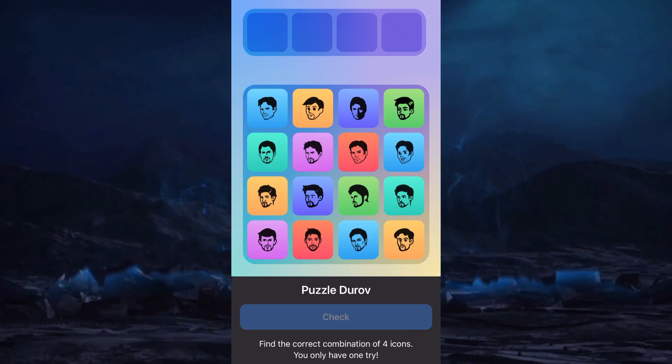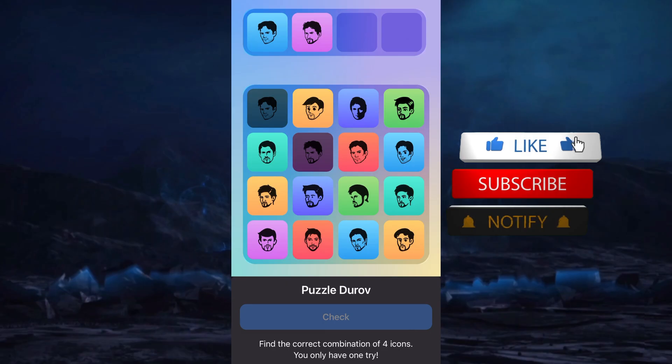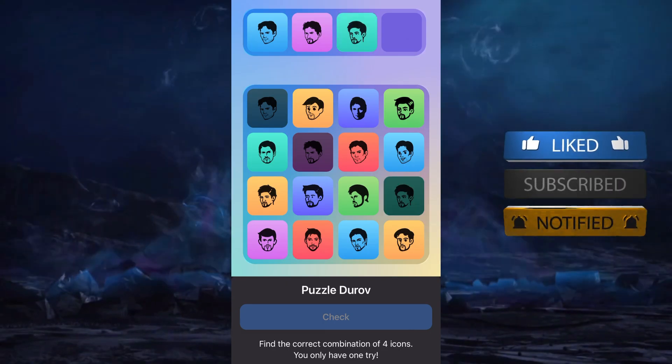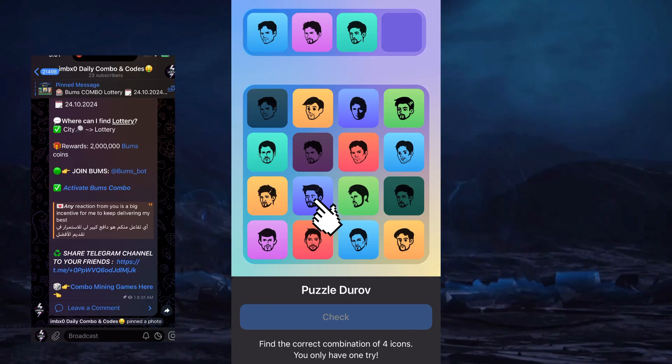First card: image number 1. Second card: image number 6. Third card: image number 12. Fourth card: image number 10.